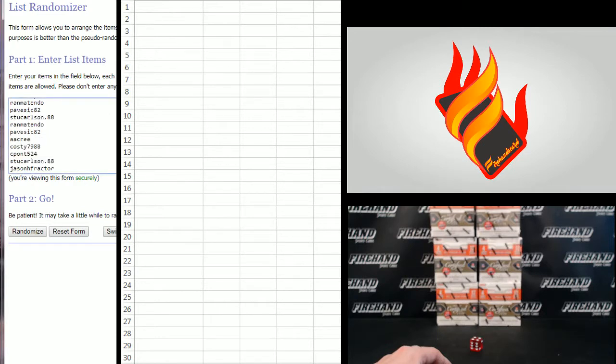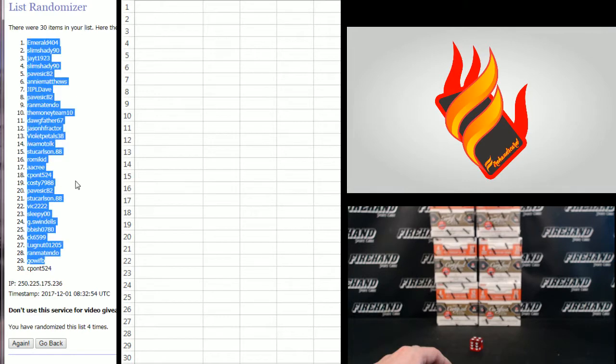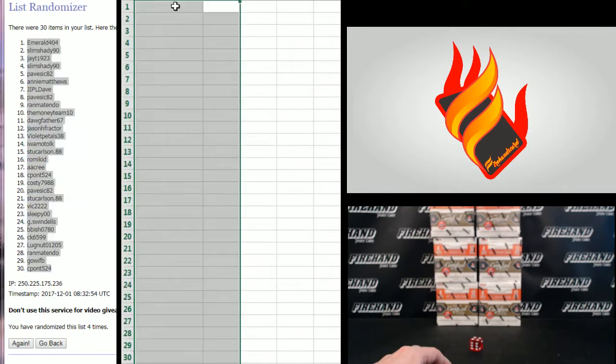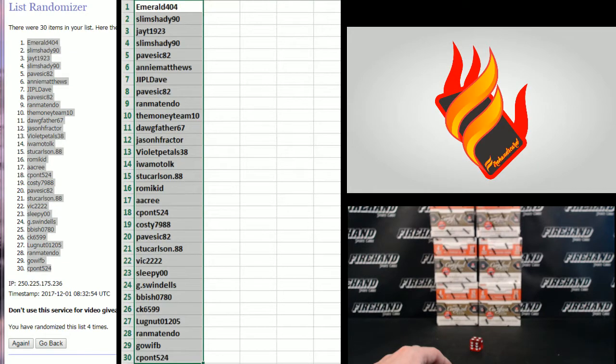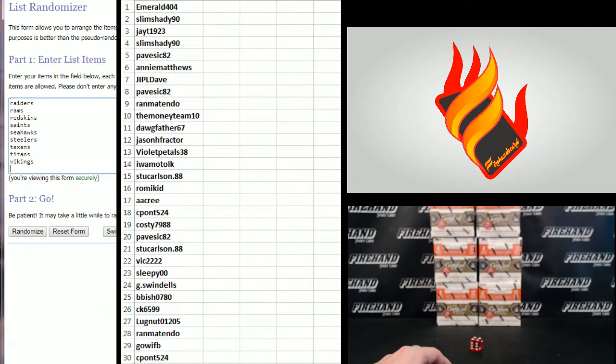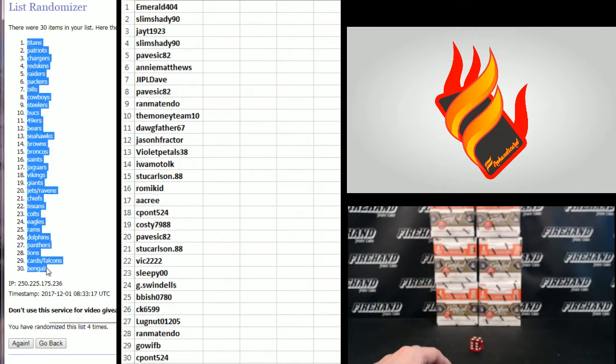Pavezic on top, Lugnut on the bottom. Draw results: one, two, three, four - Emerald number one, Seapont 524 number 30. Vikings on bottom, Niners up top. One, two, three - fourth and final hit. Titans up top, Bengals on bottom.